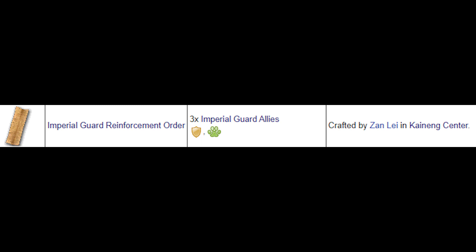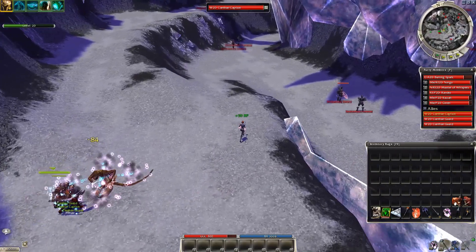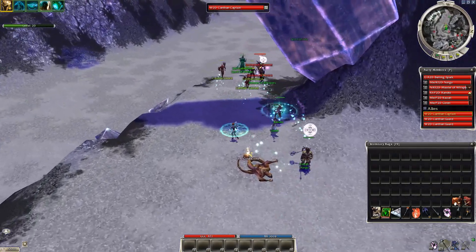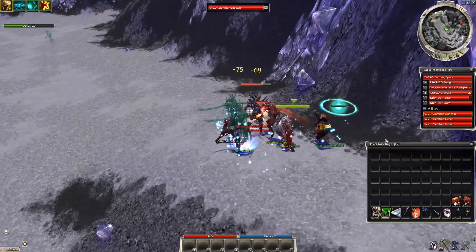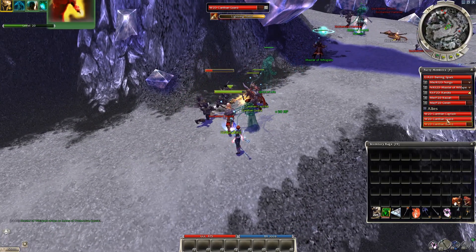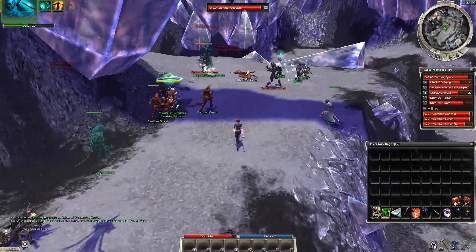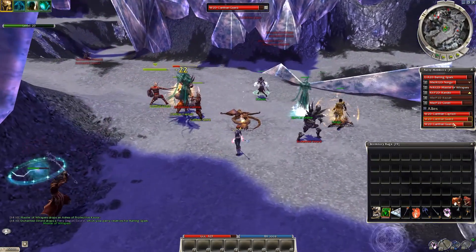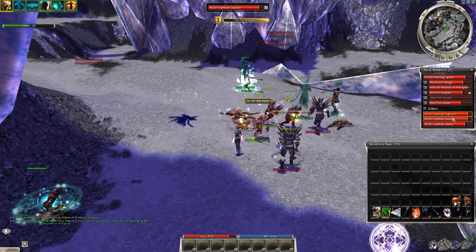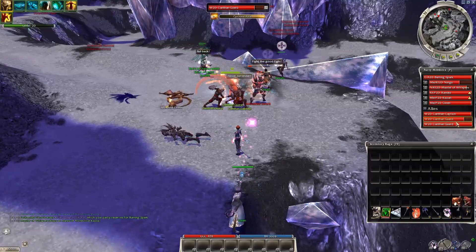The next on the list is the Imperial Guard Reinforcement Order — a Winds of Change only item, quite easy to get if you farm the Ministerial Commendations a lot. Using this item will summon 3 random Imperial Guard allies, all of which have decent builds with elite skills, self heal, and DPS. Maybe the Barrage/Splinter Weapon ranger and the Triple Chop Saikhan's Axe warrior are the best variants. Honestly all of them have a complete build with 8 skills and an elite, so they are much stronger than the average summoning stone allies.